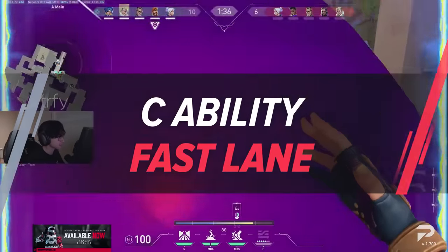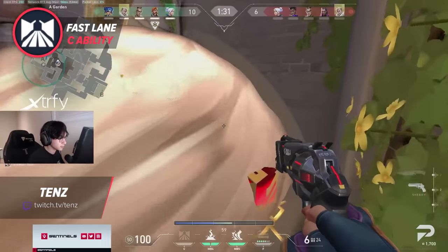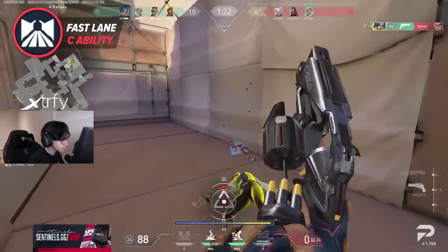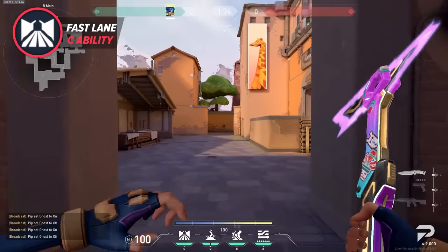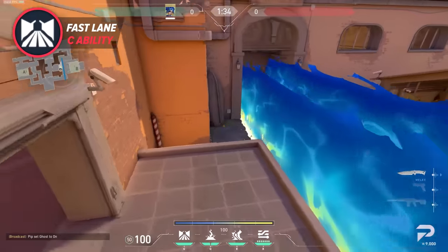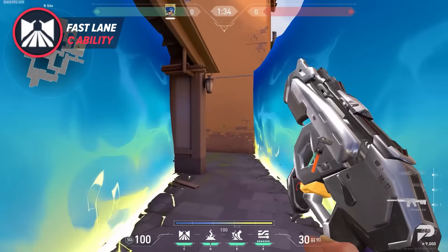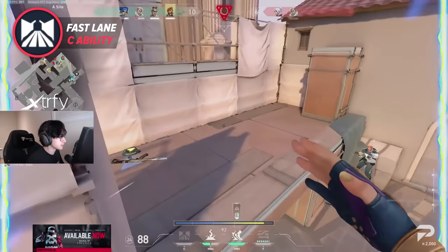Fastlane is Neon's C ability. It costs 300 credits, it lasts for 6 seconds, it does 30 damage per tick if it touches enemies, and she has 1 charge of this ability. Fastlane is an ability you will have to get familiar with fast if you want success attacking with Neon. It is one of her best entry tools on attack, and it has multiple uses once you really learn the nuances of how to deploy it. One big negative compared to Phoenix's wall is that you can't bend or curve it when deploying it, making it more of a commitment since you're telegraphing your team's movements once you lay it down.